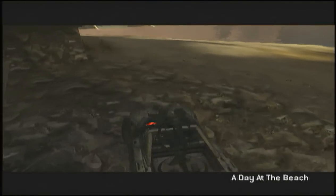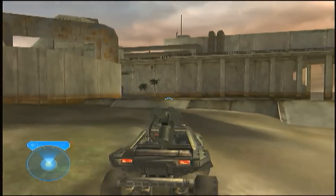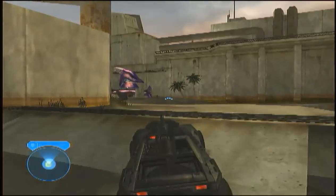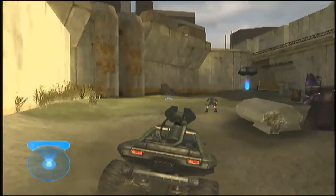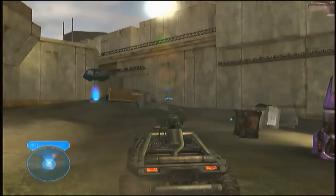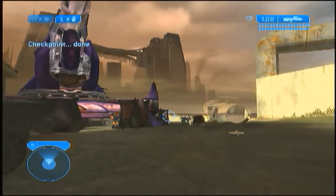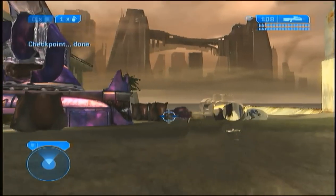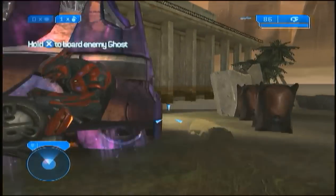Once you've done that, go ahead and proceed through the map until you get a warthog, and then drive it down this beach into this area where all these elites are. They can't see you because you have infinite camo, so you don't have to worry about it. Just park the warthog over here. What's important about this next part is you have to jack that ghost and make sure that that elite gets into the warthog.